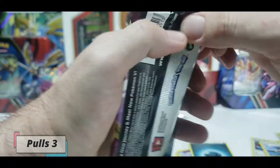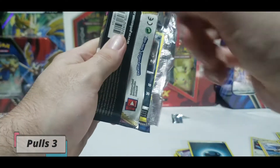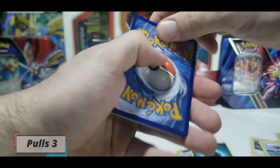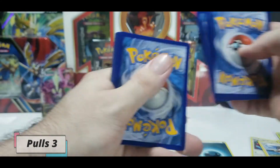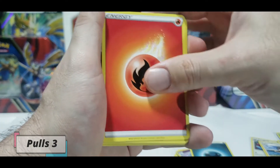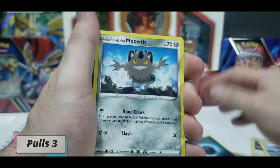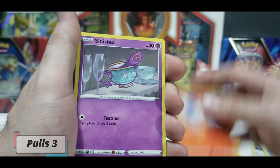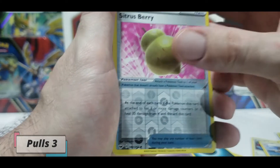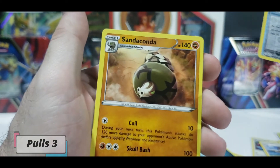Let's see what Sword and Shield holds, see if we got the goods in this booster. Four from the back, Fire - we are on fire today, that's the third fire we pulled. Galvantula, Air Balloon, Pokekid, Croagunk, Meowth, Scorbunny, Sinistea, Maractus. And we have a Reverse Citrus Berry. A regular rare Sandaconda.